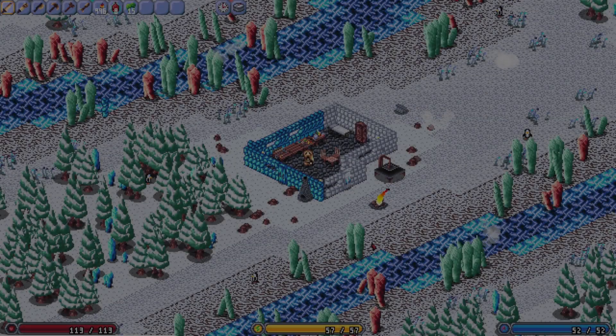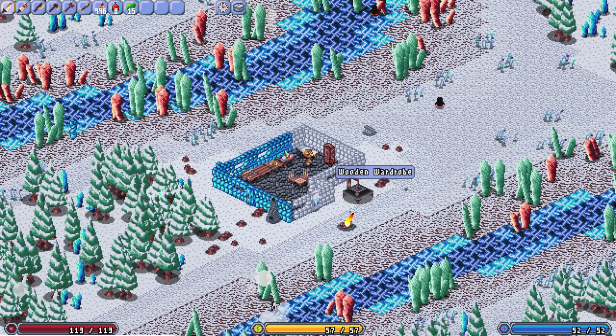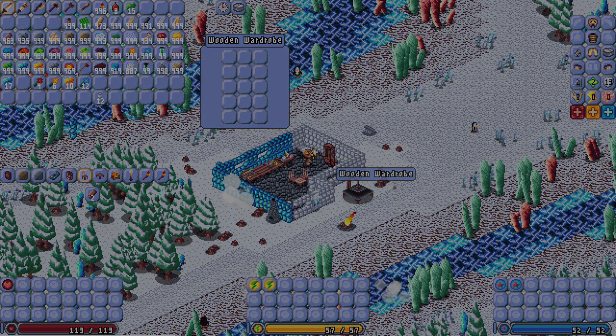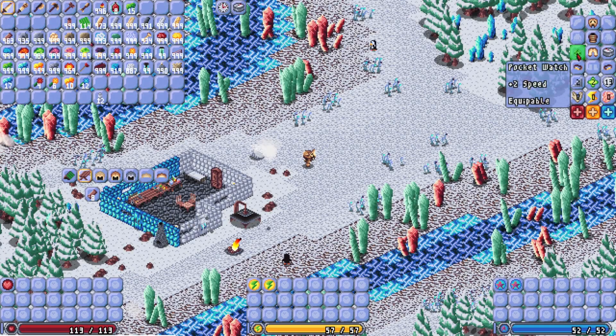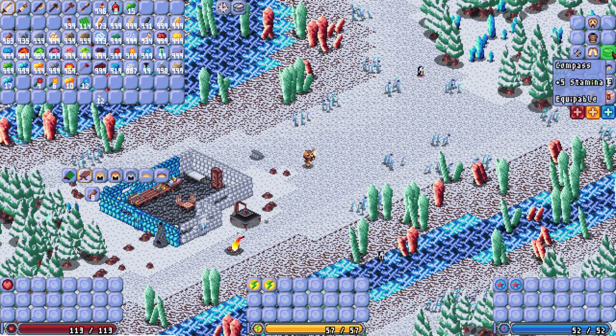Snow and ice walls have been created, as well as snow and ice windows and snow and ice doors. Also, a wooden wardrobe has been created that has the biggest storage of any container yet, enough to store a full set of gear and three slots. Other new items include the pocket watch, which increases your speed slightly and gives you the pocket watch bonus, which allows you to keep track of the time of day. Also, the compass gives you a stamina boost and shows your current location in the game world, so you won't ever get lost again.